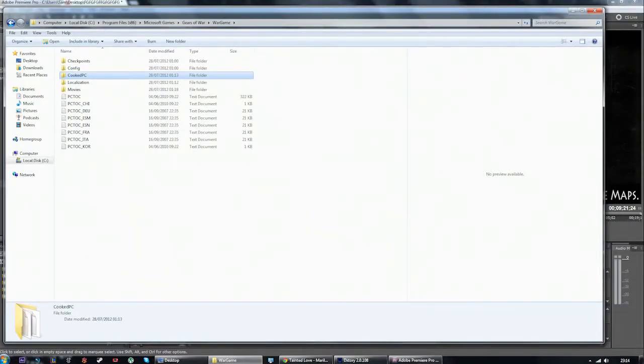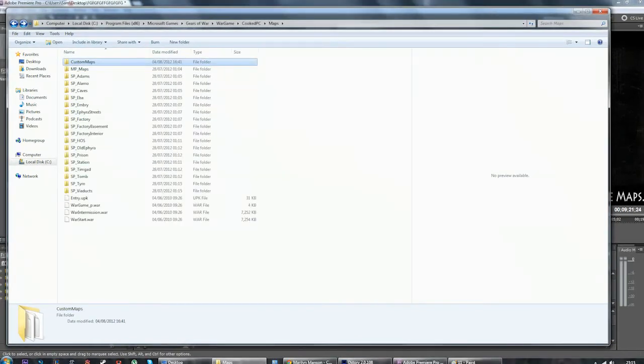Once you've downloaded the file, you extract it to your Local Disk, Program Files 86, Microsoft Games, Gears of War, and then there is a folder called War Game. You go to your War Game folder and you see it says Cooked PC. Double click that, go to Maps, then Custom Maps, and you extract it into the Custom Map section — and you're done. You then just reload up your game, and when you go to host a LiveList match, it will be there. They'll be called like MP underscore Sanctuary and stuff like that. Then we can play — hopefully we'll get some players and bring the game back.